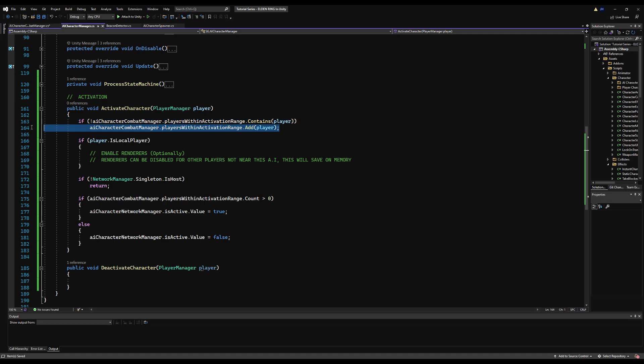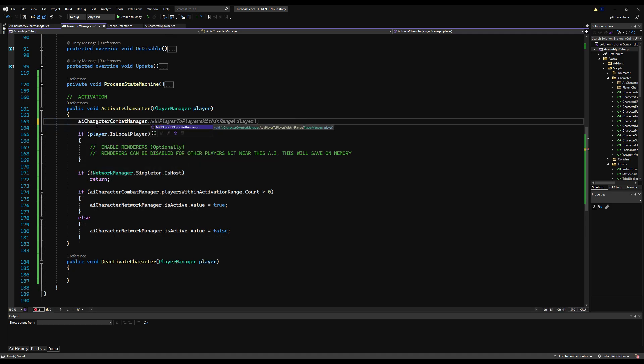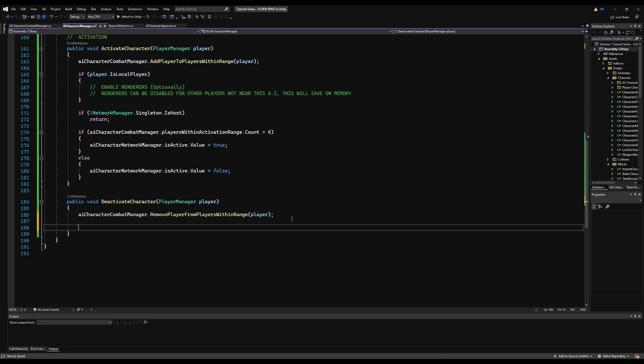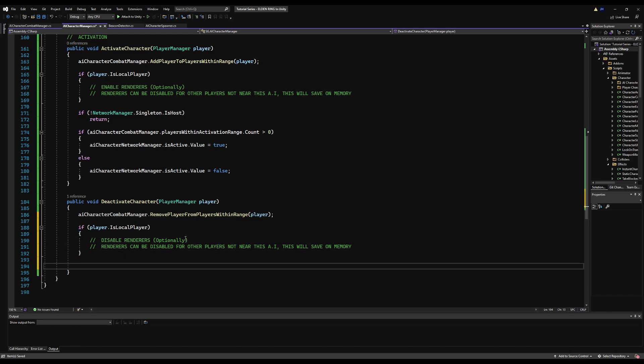On activate character, let's use our new function: AI Character Combat Manager.AddPlayerToPlayersWithinRange. And the same down here: RemovePlayerFromPlayersWithinRange. Then we get on with the rest of our logic. If you want to check for those renderers, enable or disable them — disable the renderers for the player who's leaving the range. This will save memory if you have a lot of AI in your game.